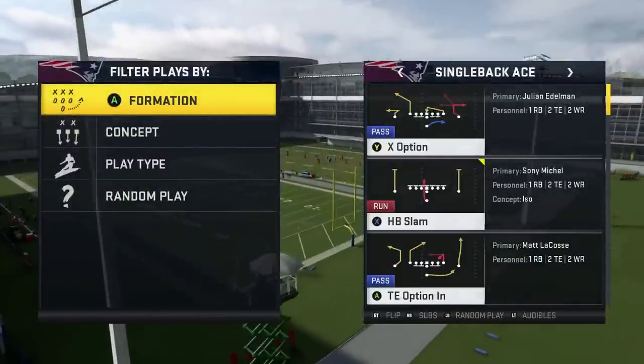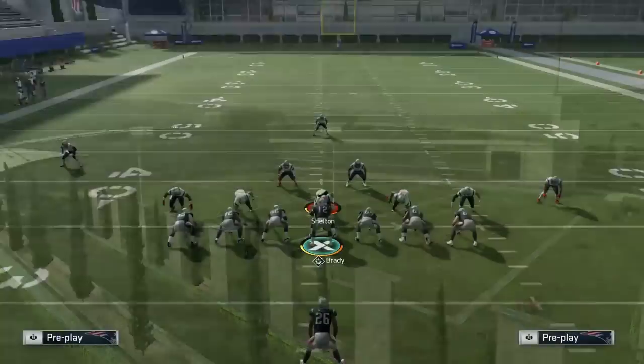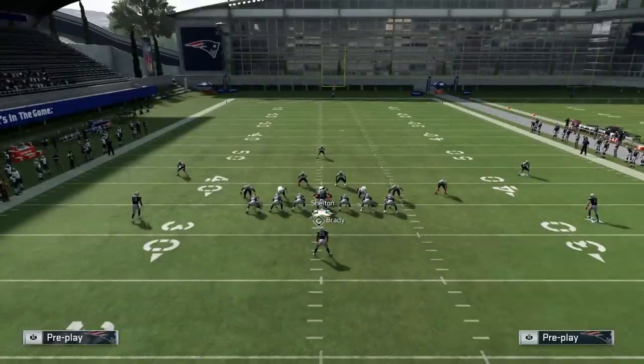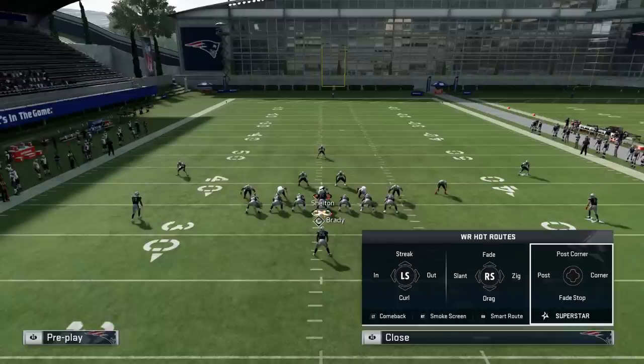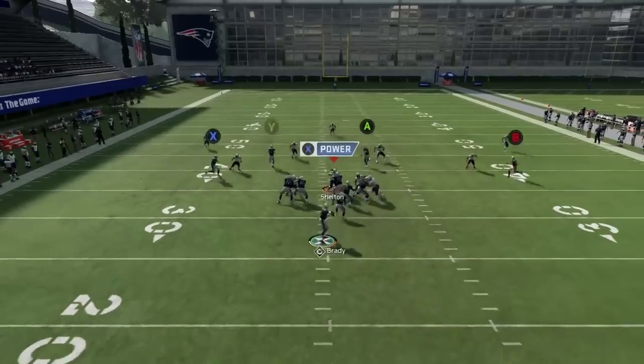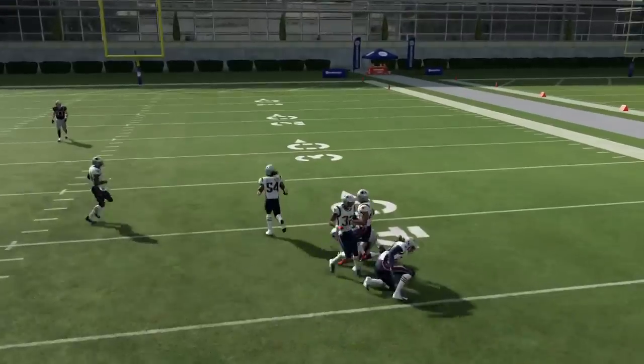Next play: Tight End Option In. Streak the tight end on the right, drag both wide receivers. So it's basically a post pattern, streak pattern, and drags. This is the concept you use when you don't know what else to use in Madden. The post pattern for Y is okay - gets to an okay sensitive spot. Do that exact same pass lead - the dive animation - hold possession catch there. Block the running back, like having six blockers so you can always pick up a blitz.